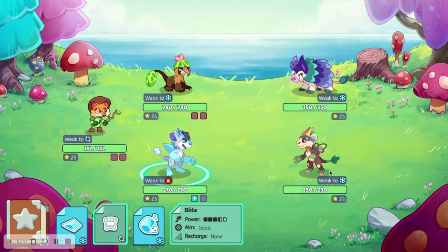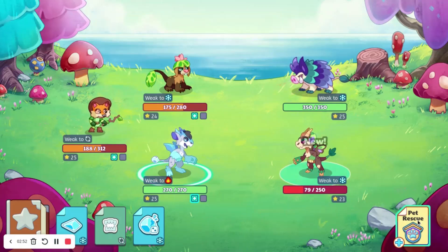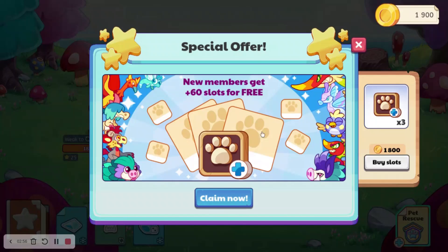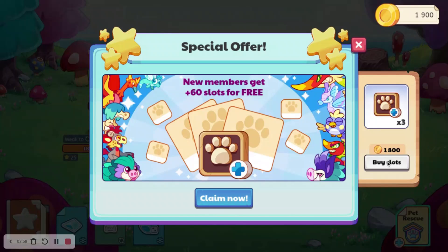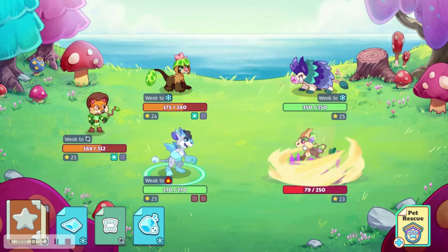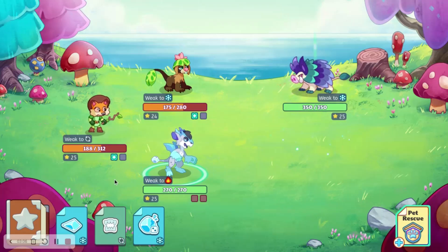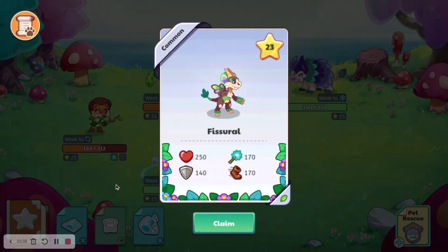We will use Bite to not take it out — it missed. Alright, so it is now on low enough health, so we will do pet rescue and try to catch it. This will pop up, and now we will buy slots. And there we go — we have caught an evolved pet without having membership. That is how you do it.